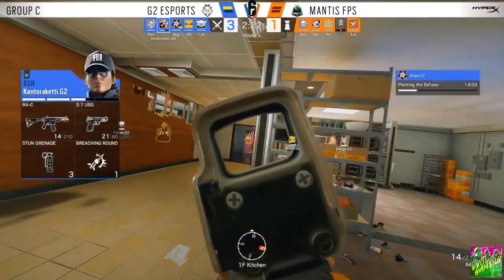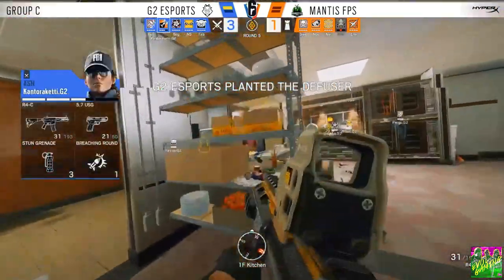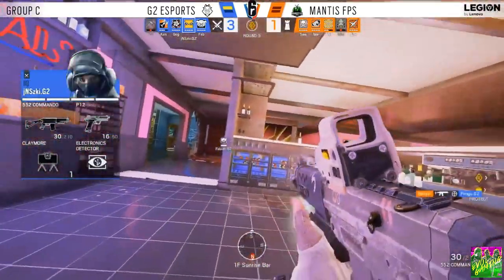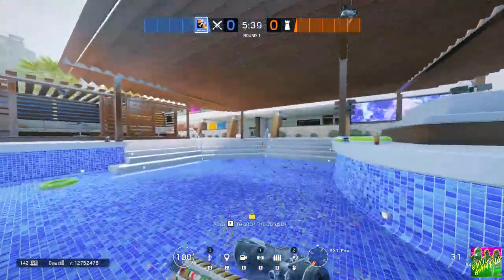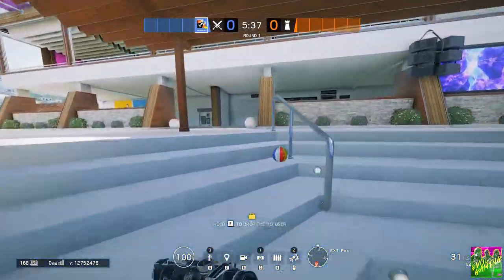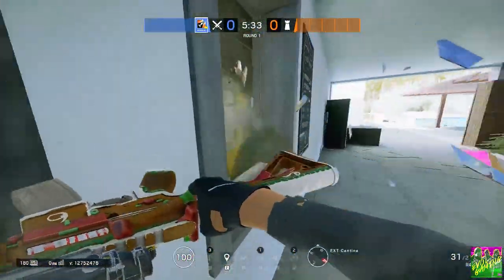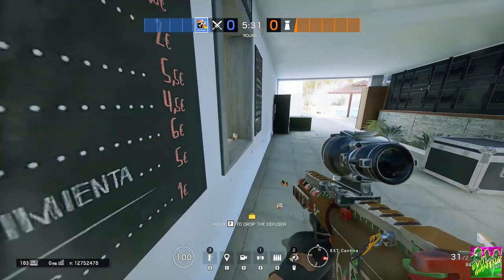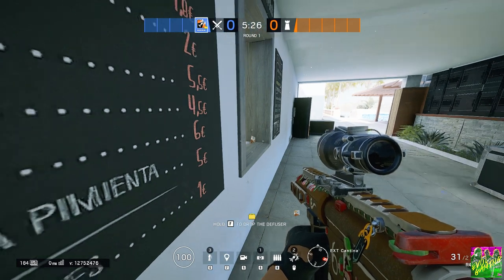The defuser going down in the default spot right now. Kantoraketi acting as a decoy, and the defuser is on the floor ticking away. This was an absolute beautiful round from G2, where they got the bomb down in no time. A lot of that was Kantoraketi playing Ash, who immediately took Kitchen.